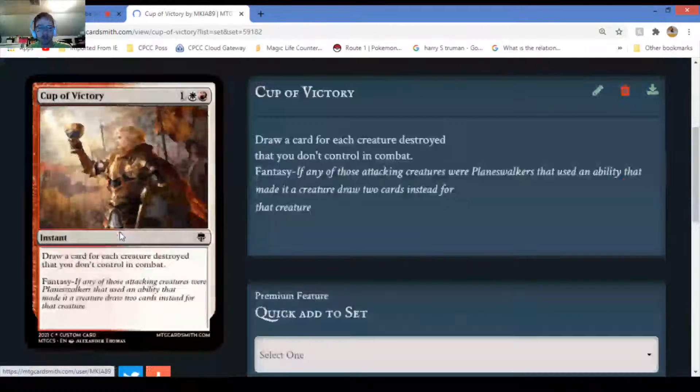Cup of Victory - I decided to make this card after the fact. This allows you to draw a card for each creature destroyed in combat. If you don't destroy a creature in combat, nothing happens. A lot of these cards have the 'fancy' ability - a special ability that occurs on certain cards. For example, if any of your attacking creatures were planeswalkers, you may use this ability - and if you do, draw two cards instead of one, double the amount.